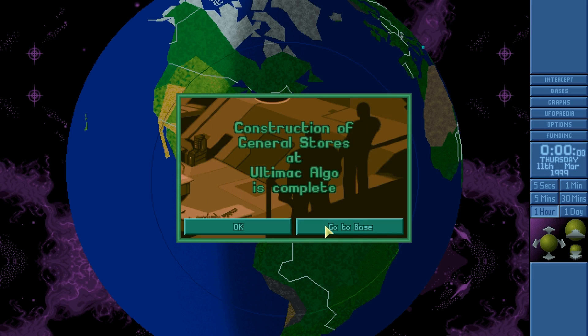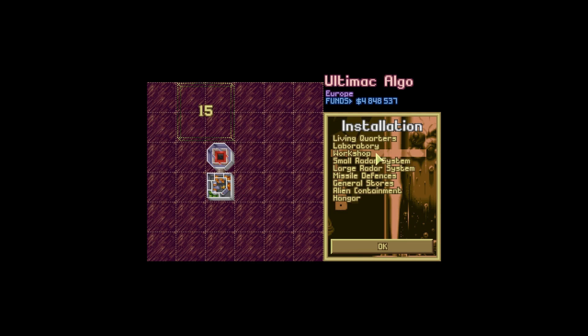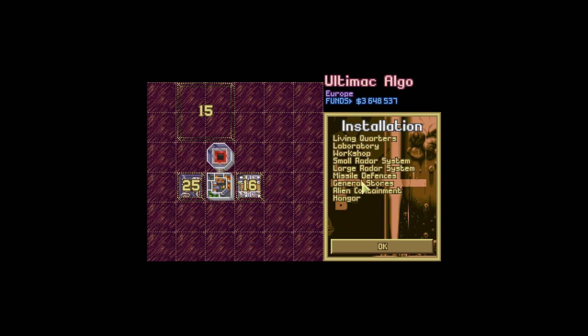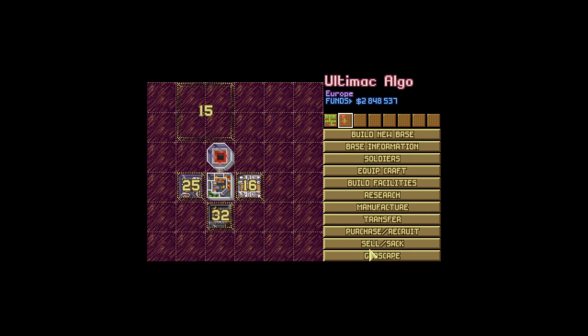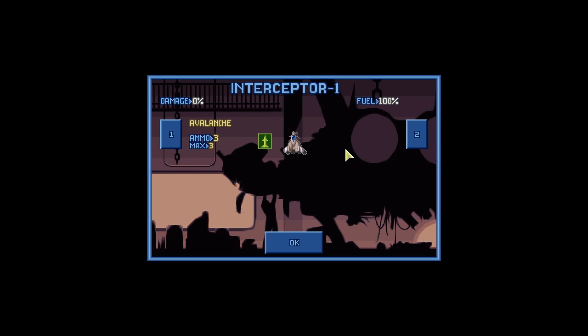Let us just let time advance. That facility being built means we can now start getting facilities here — like some living quarters, a large radar system, and a workshop. I originally didn't want to put a workshop here, but it's a good idea because you can get some engineers there who can manufacture things to sell and earn money. That means you'll be able to pay for the maintenance costs of this base and the soldiers stationed there, and get some profit going while you're at it.